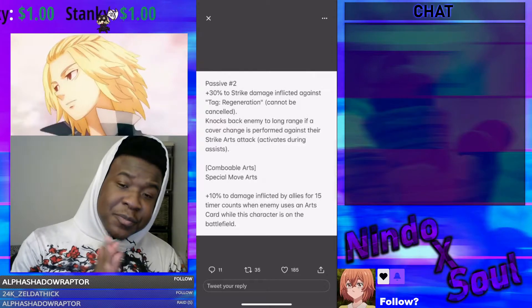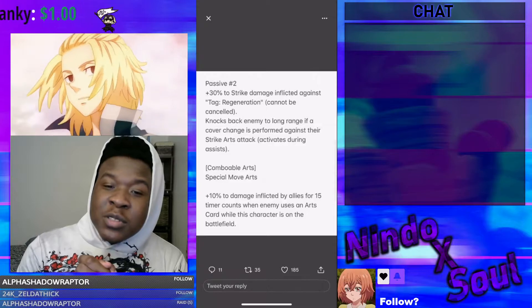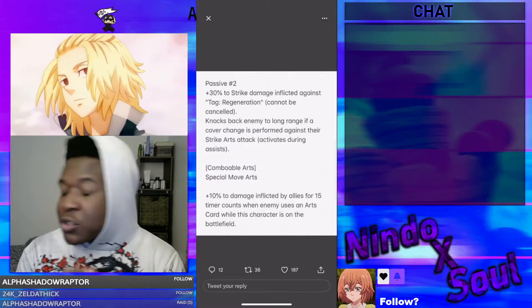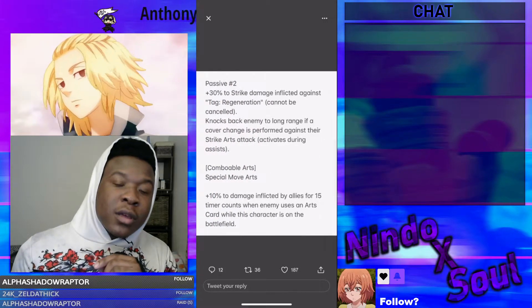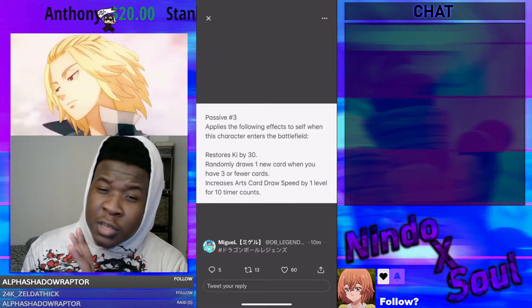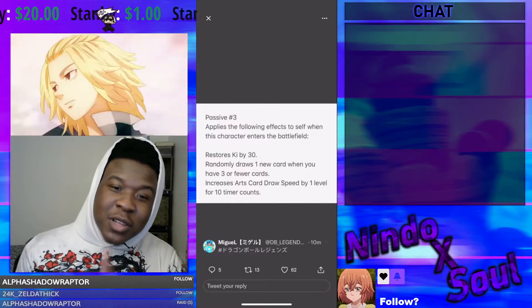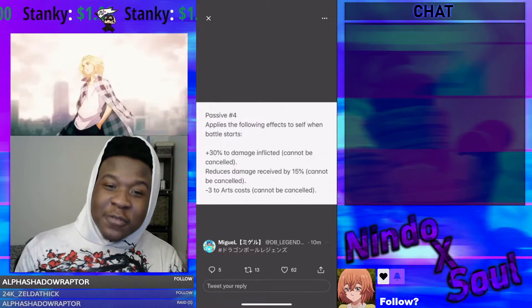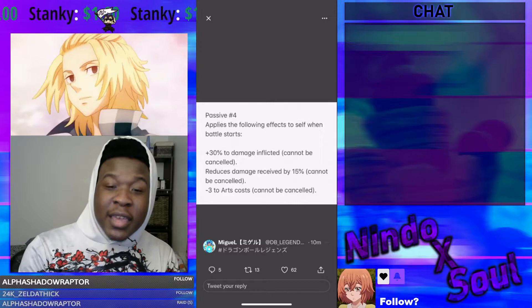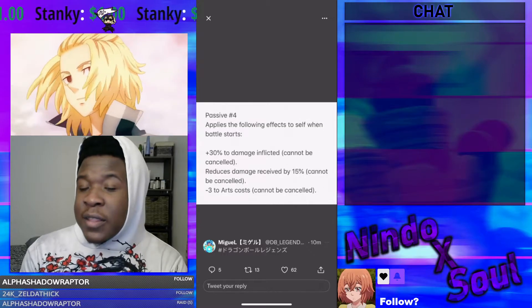Activates during assist. I hate regen, so I love this. Combable arts — special move arts: 10% to damage inflicted by allies for 15 timer counts when an enemy uses an arts card while this character is on the battlefield. Passive 3: when this character enters the battlefield — restores ki by 30, randomly draws one new card when you have three or fewer cards, increases arts card draw speed by level 1 for 10 timer counts. Passive 4: when battle starts — 30% to damage inflicted cannot be cancelled, reduces damage received by 15% cannot be cancelled, negative 3 to arts cost cannot be cancelled.